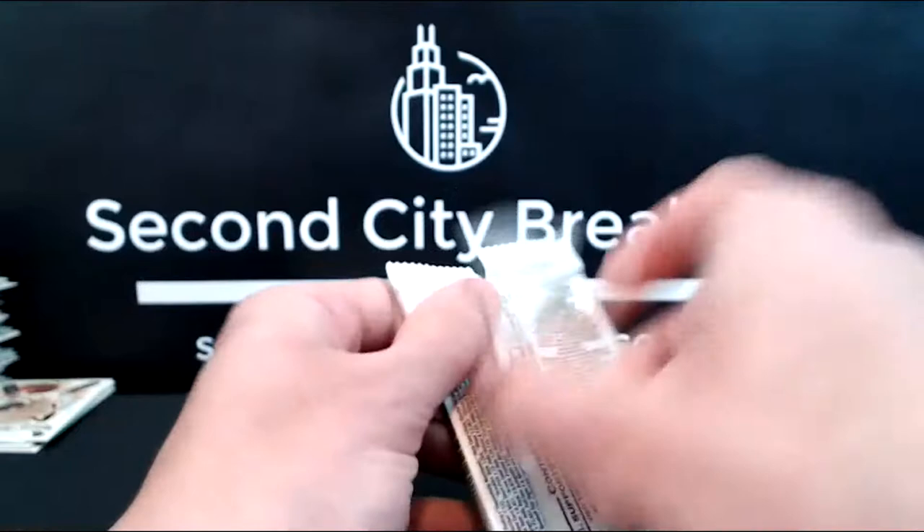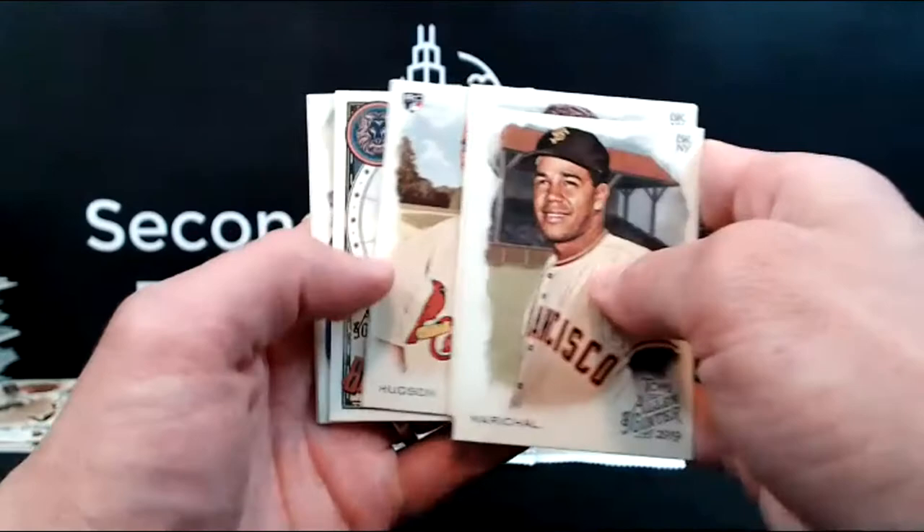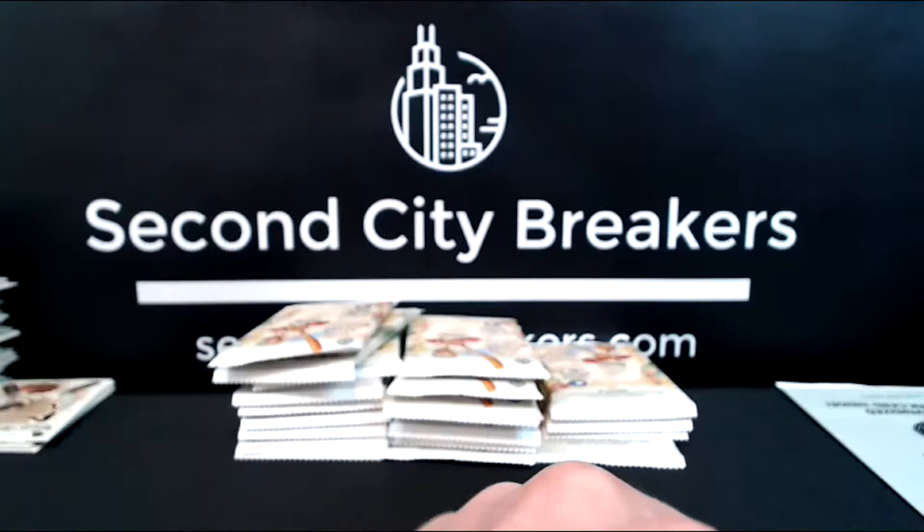The chat's quiet tonight — what's up guys, keep me company. Marichal, Gary Vee, Adonis, Dakota Hudson, Mike Trout Star Signs. We got one of the Chugging Alongs — this is the Yard Goat Train, which I did not know was a type of train. Ryan Sandberg and Frank Thomas — two Chicago legends.